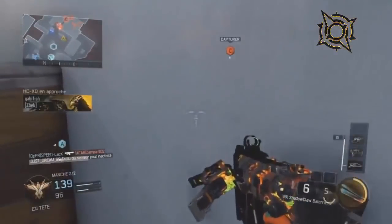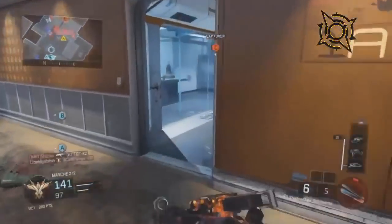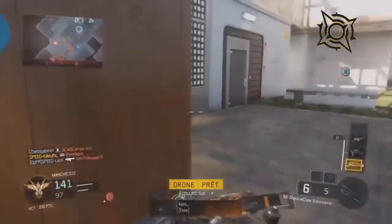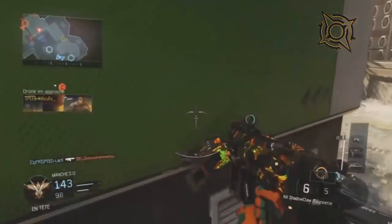4 nouvelles armes qui sont sorties sur Call of Duty Black Ops 3. Il s'agit d'un bras de robot appelé le L3 FTE. Donc il est assez what the fuck. Voilà, c'est un bras de robot. Ouais, c'est moche. Ça part en couille.